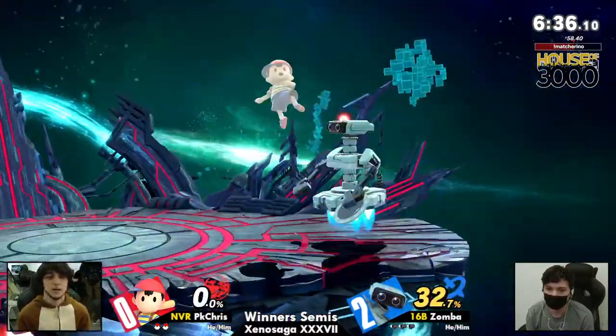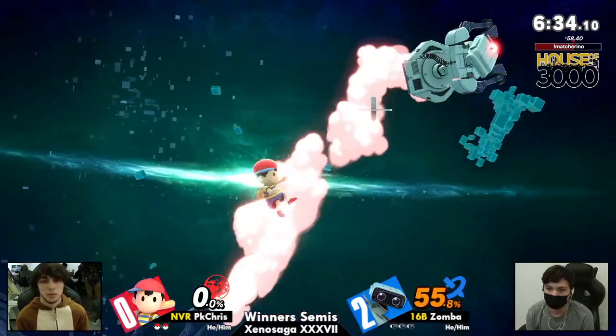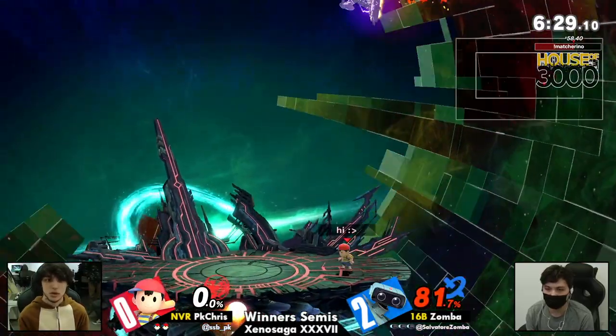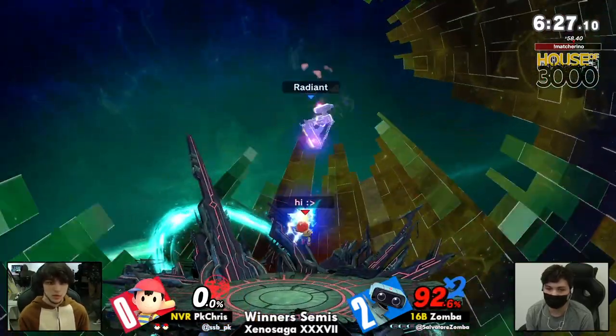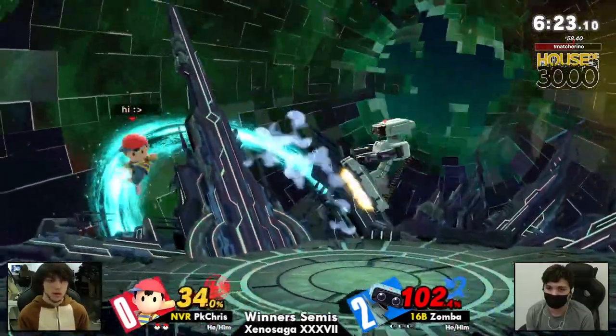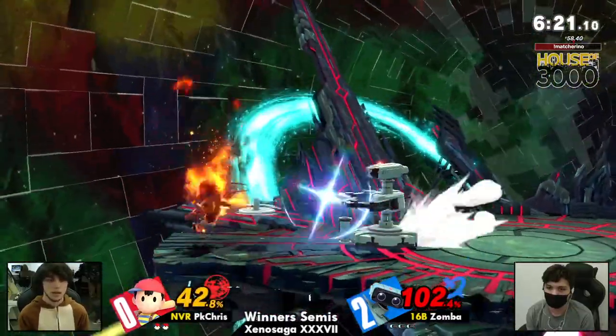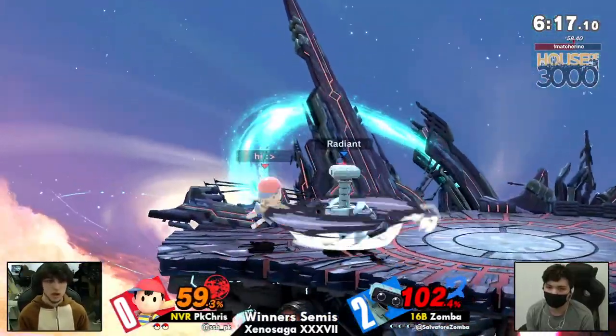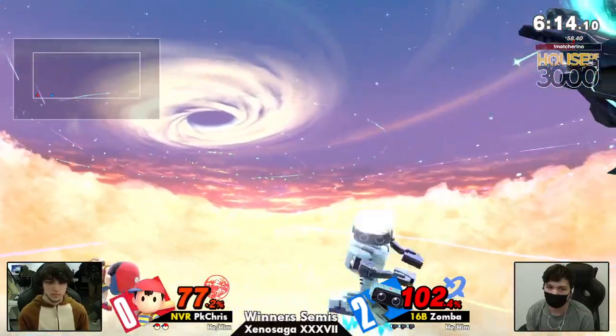Either in that situation Zamba hits the ball, or — like we just saw — he got hit with the PK Rocket. But when you get hit with the PK Rocket, Ness's distance is short. We are finally hitting the floor, and Zamba, while taking 120%, is still in an excellent position. PK Chris is already at 50%, and an air dodge read down — Zamba's looking really good.